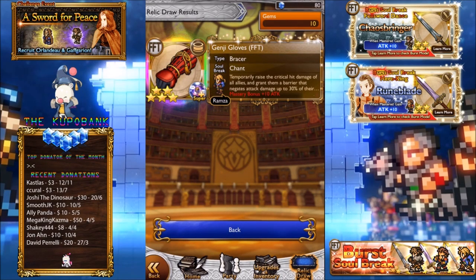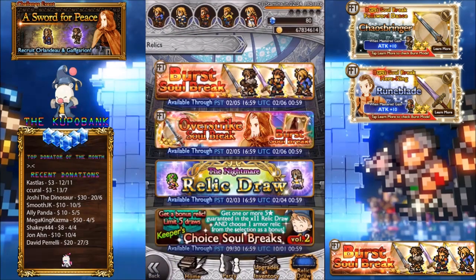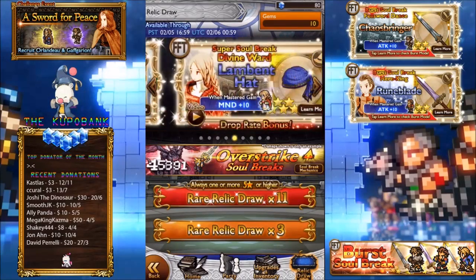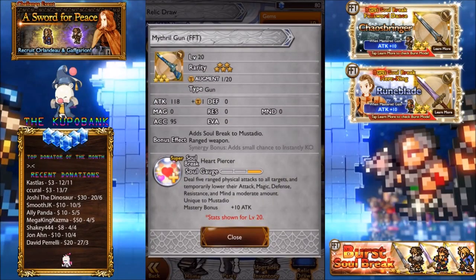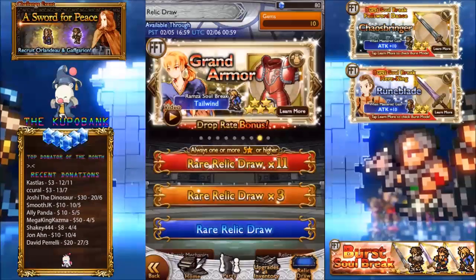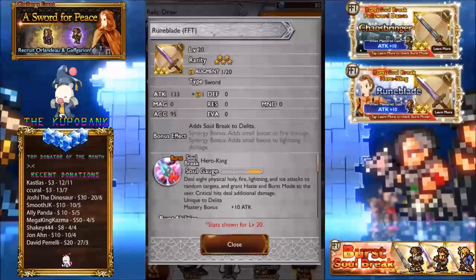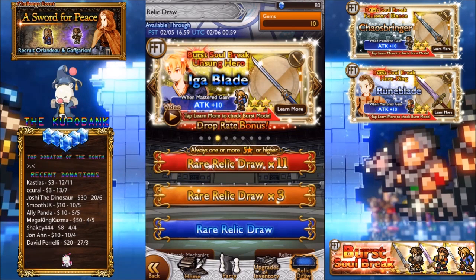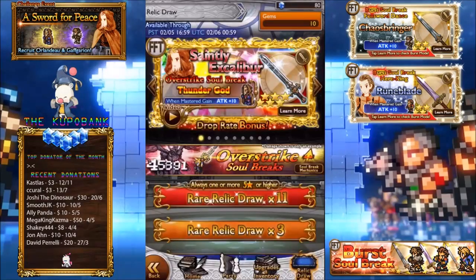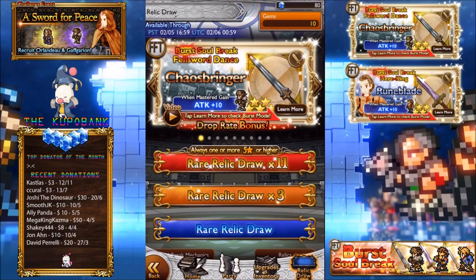One more thing I forgot to mention is which banner is better. I personally believe banner 1 is better. That banner has a lot of uses — a lot of these relics are pretty decent. Even the normal soul breaks like Kaiser Shield are really cool to have, and of course all the buffing abilities. Excalibur is what a lot of people are chasing, and Mithril gun is still really good because it's comparable to Irvine. So I really think banner 1 is better. There is a lot of use for banner 2 if you don't have Platinum Sword — I would consider banner 2. But there are a lot of iffy effects like the critical hit chance which you'll only be able to use in a physical party specifically. Ultimately I think banner 1 is better. Orlando's OSB is definitely awesome to have, and it does come back in the future anyway.